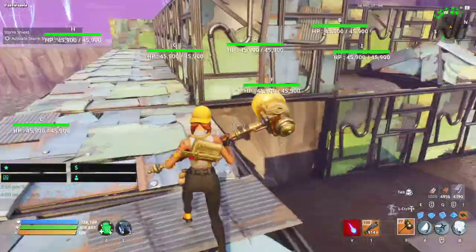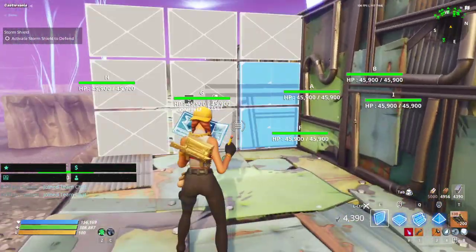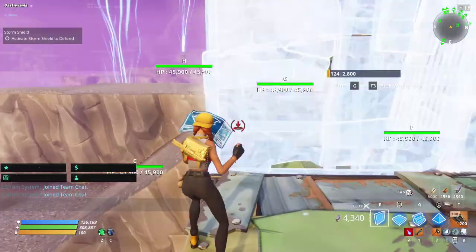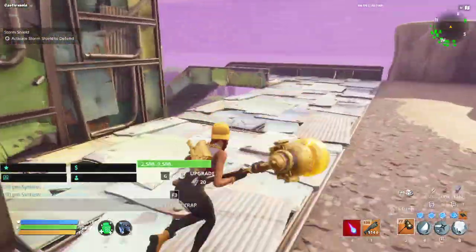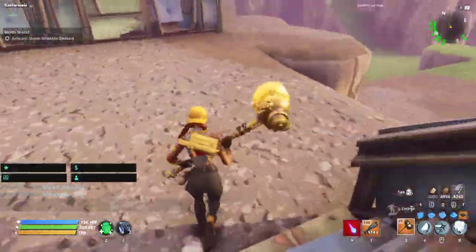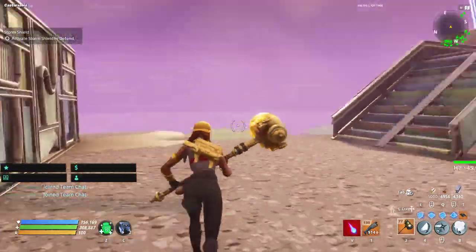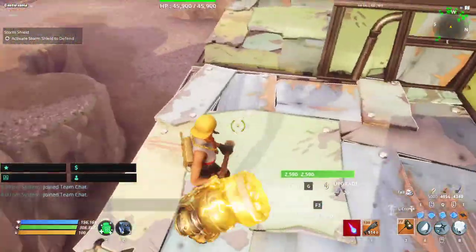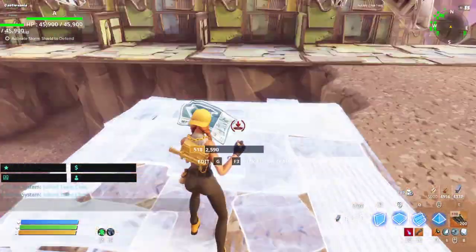We've got them going the direction we want. Now we've just got to make it even more annoying for them to go that way. Place one every tile here on the right-hand side — these will all be wall launchers. These can all be wooden floor spikes to slow them down. In here I like to have these as either wall launchers or sound walls, so anything that tries to come through here will get knocked back and go up this way.